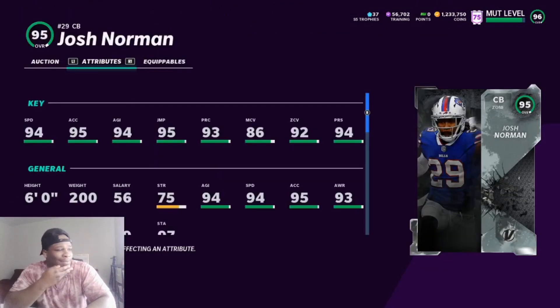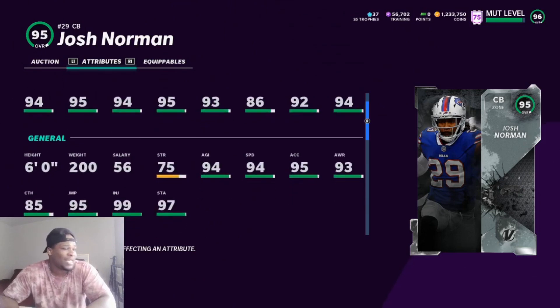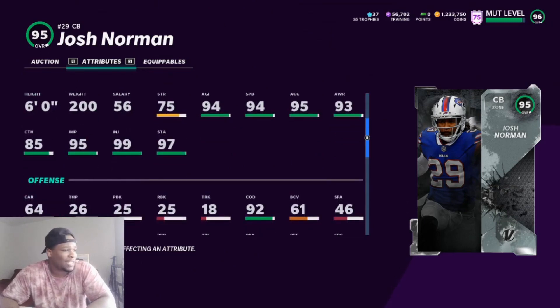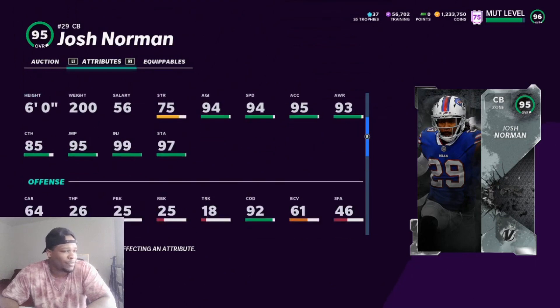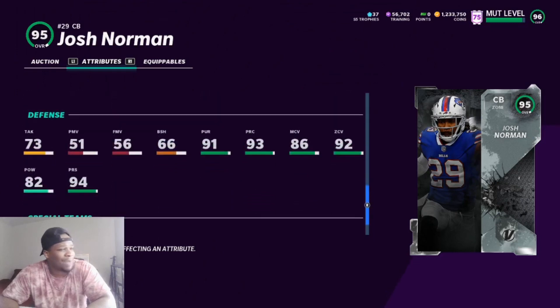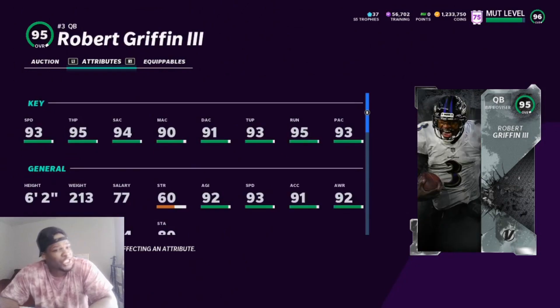Josh Norman at six foot — 94 speed, 95 strength, 94 agility. Man coverage is terrible at 86 — his coverage stats are actually terrible for a 92. If you put Lockdown on him, I think it's plus four on both sides, so 96 and 90. I don't know about that. 75 strength, 85 catching, injury 99 — no idea why. 93 awareness, change of direction 92. Spec catch is high, some catching attributes, but I don't know if that really matters at corner.